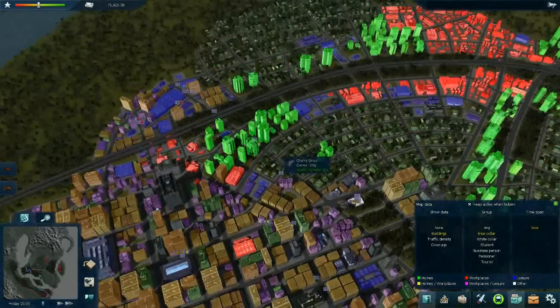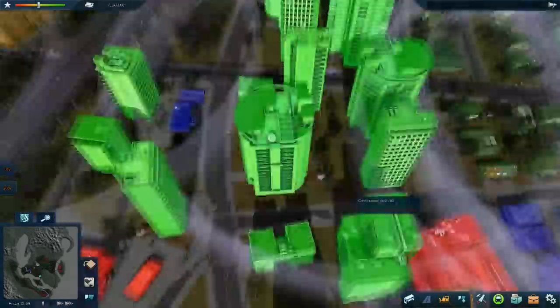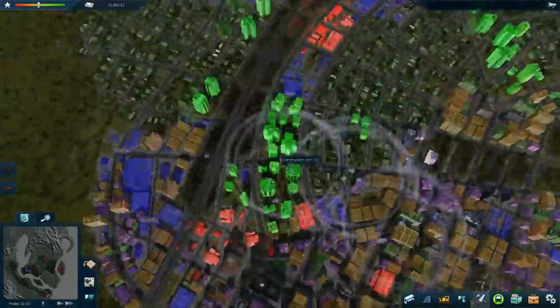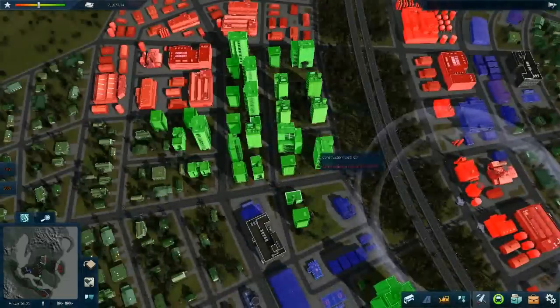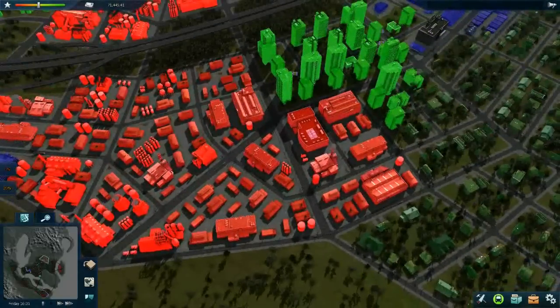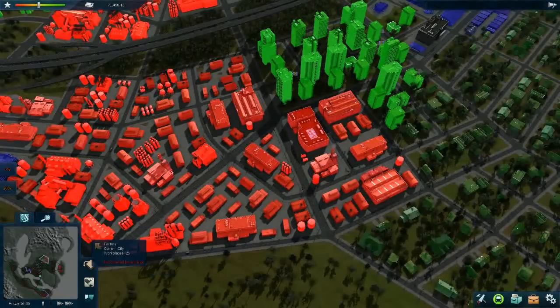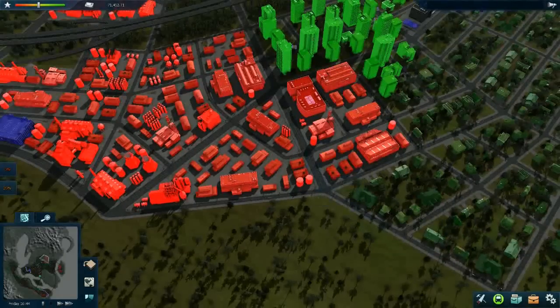I will have the data overlay active and start building some stops. I need to see how many workers are there in those buildings around — let's say 20, 25, 18, 20, 15. Okay, so there aren't really many workers right here. And there are some bigger industrial buildings around these streets. So I think I will build a line that will go this way.